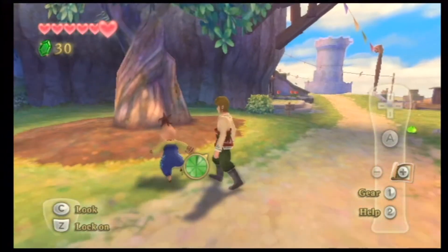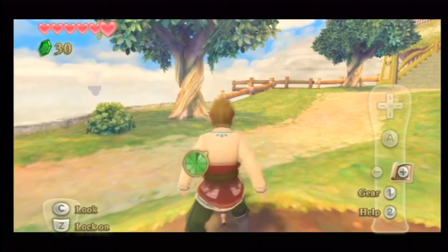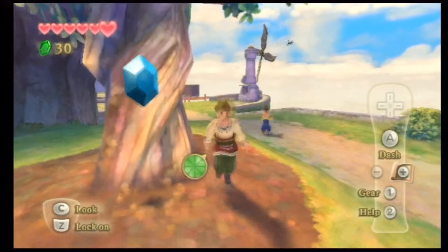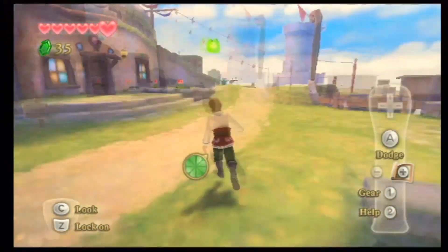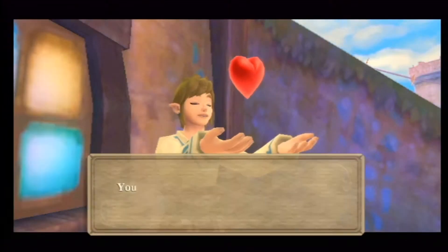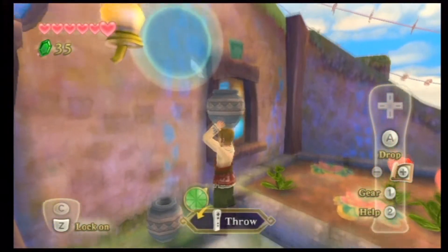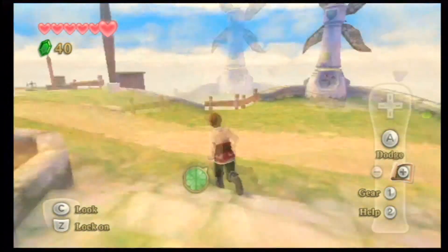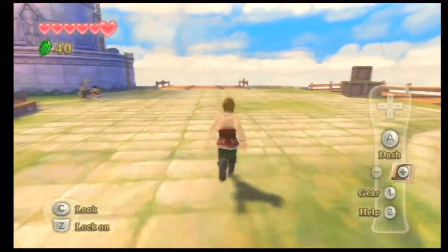There we go, there's a Rupee finally. What the hell is he doing? He's trying to catch a bug — you can catch bugs in this game. There's a bunch of different kinds of bugs. They have a pretty good use; I don't personally do a whole lot with them. I actually use them for money more than anything else, because you can sell them to somebody later on in the game. But it's also a good idea to have a lot because you can upgrade your potions with them too. We'll get into that a little later on.